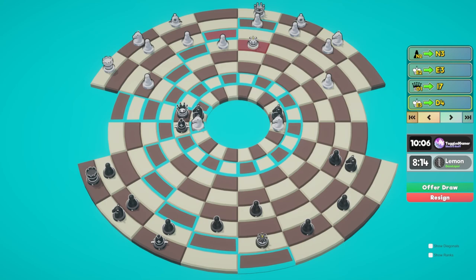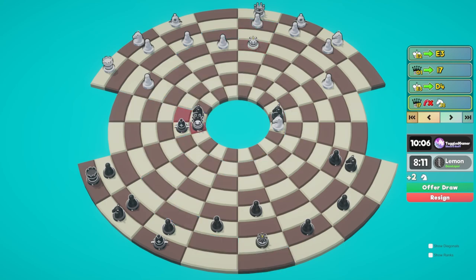He could push his pawn later but I don't think it matters. Let's just take. He might move his king again, but all I have to do is move this knight and then I have control over the center and he can't win. He does push the pawn.